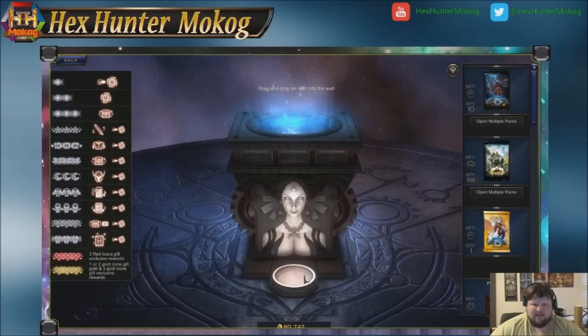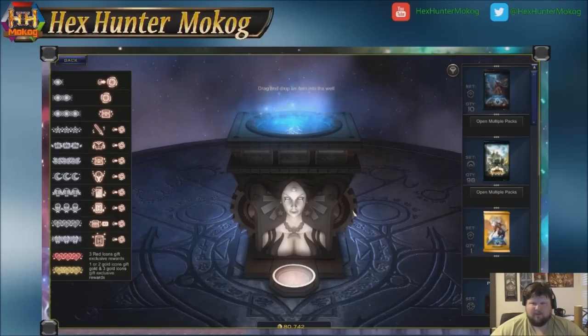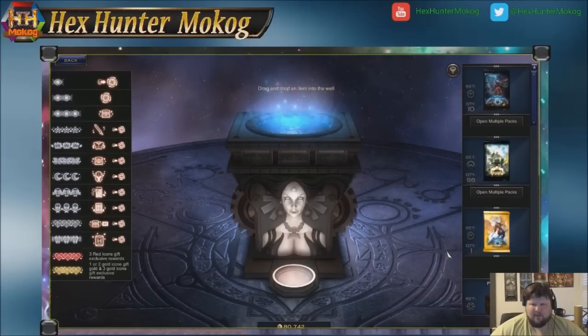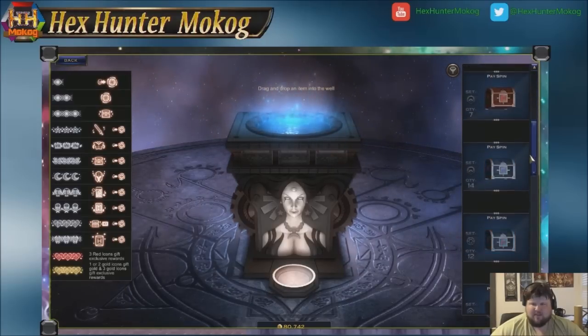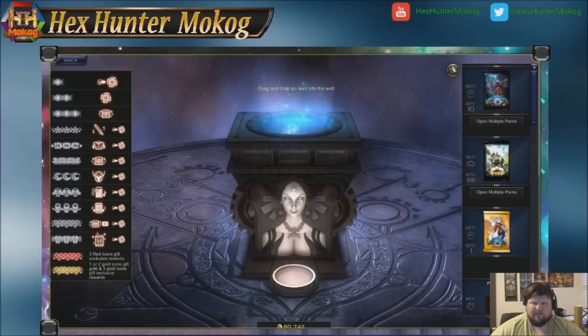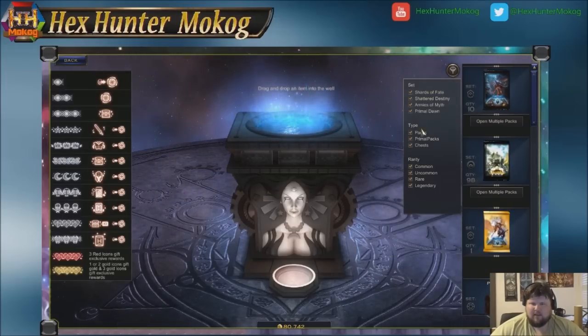The Wheel of Fate is a wonderful place because this is where all sorts of goodies come from. There are a few nifty things you need to know. You need to know where your gold amount is — that tells you how much gold you have left. You have your prize table to the left, as well as everything that can be dropped into the Wheel of Fate over here to the right. This can get a little cluttered, so a lot of people miss that there's a filter button that will allow you to limit what can be seen.